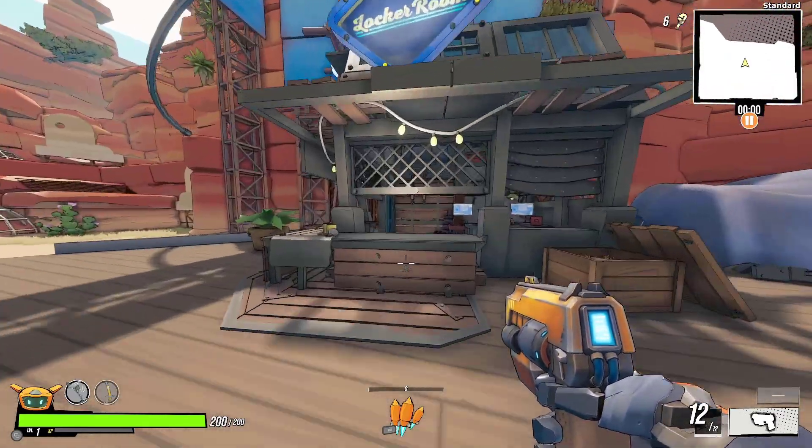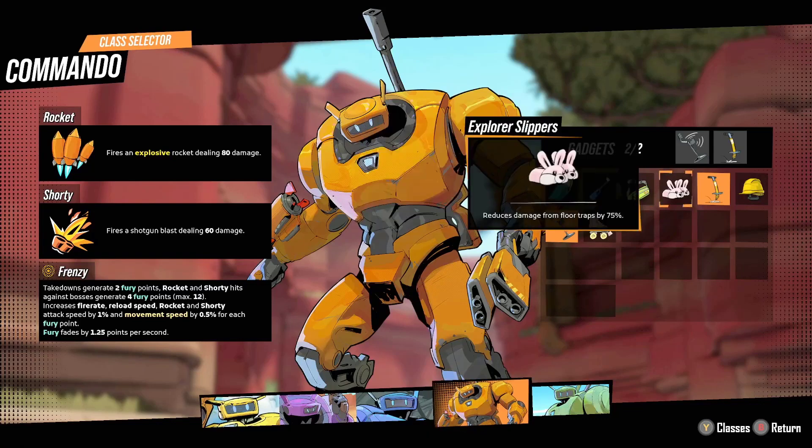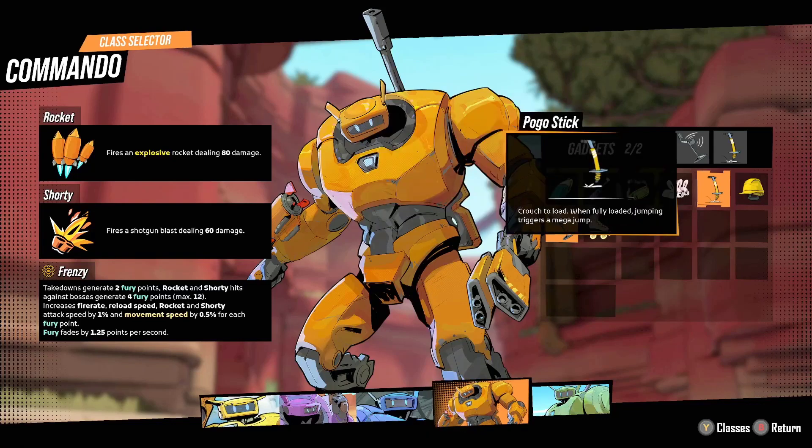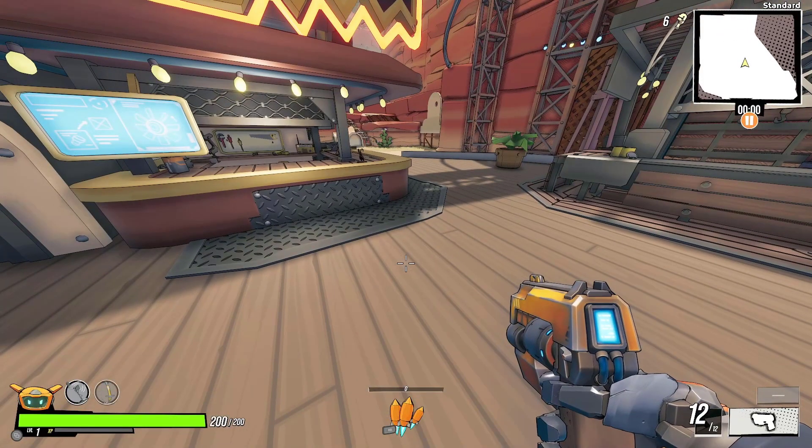You get it from the bundle. Go to the class selection, then come to the gadget, and you have the pogo stick. The way the pogo stick works: you crouch, and when it's fully loaded, you jump higher — you get this mega jump, as it says right here.